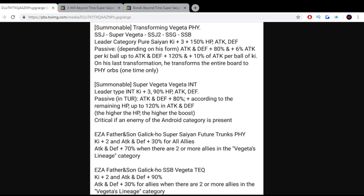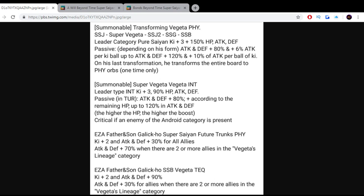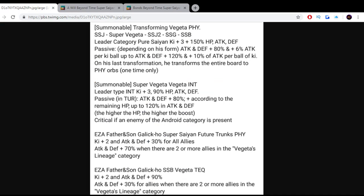This is going to be their new updated leader and passive skills. For Trunks, it's Ki plus 2, ATK and DEF plus 30% for all allies, and ATK and DEF plus 70% when two or more allies are in the Vegeta Lineage category — which is actually really, really good. That's actually a really good support for physical Trunks.